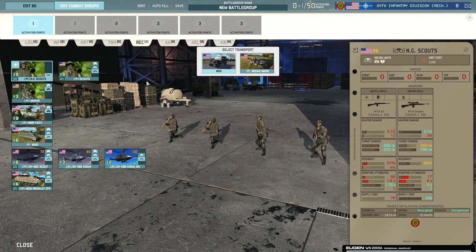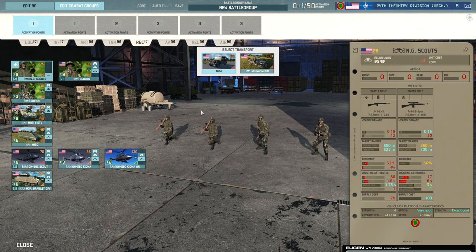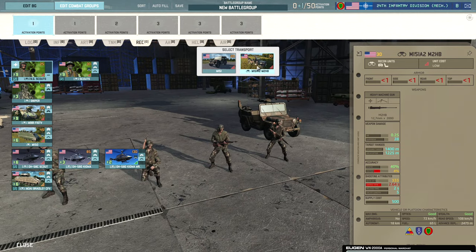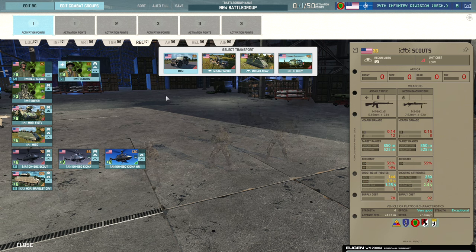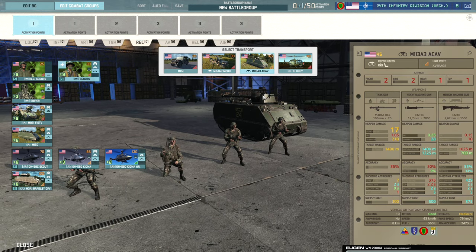Moving to Recon — we have the National Guard Scouts first. This is actually a case where buying National Guard units is useful because you don't really want these engaging enemies, so the reservist status doesn't matter much. All you need is their very good optics. A 25-point spammable recon unit is really nice, and you can also bring them in with a recon jeep. Then there's the standard Scout unit, bringable with the jeep or the M113A3 A-Cav, which gets an upgraded recoilless rifle with 17 penetration — very significant, especially on side armour.